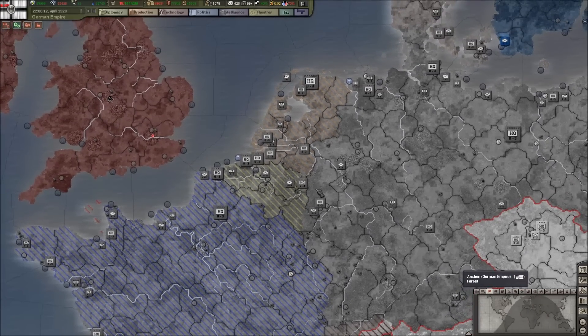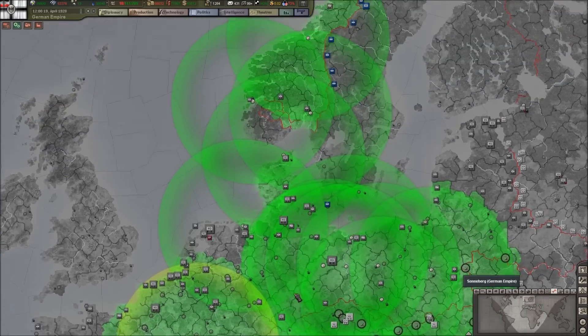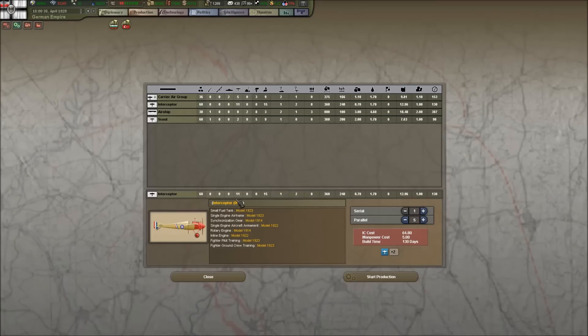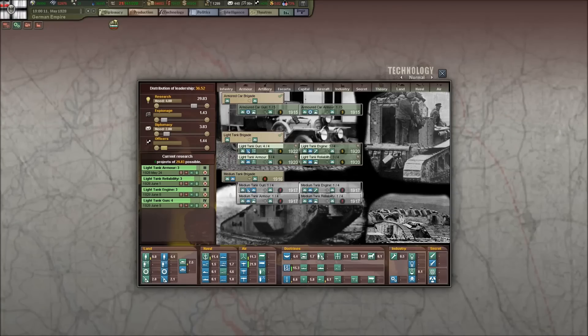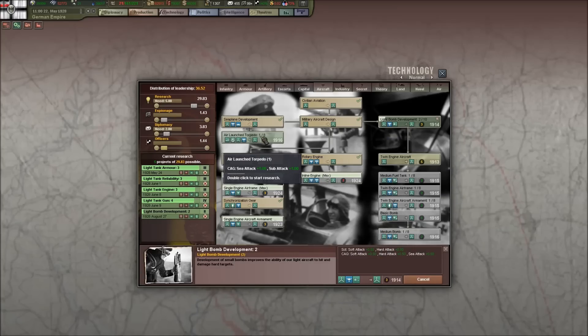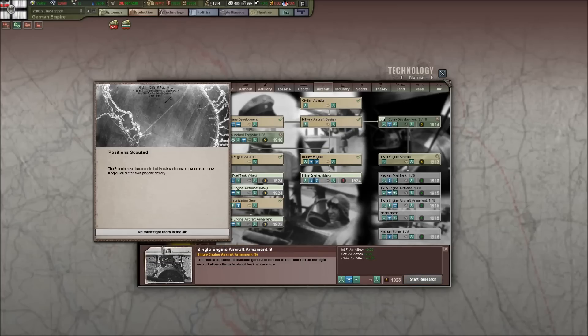I have interceptors all over the country. Going to the air map mode, we've got pretty good coverage except in southern France, and I've also got coverage up in Norway. Looking at the air wing — interceptor, carrier air group, scout — it looks like we've stolen a British unit for our interceptor model, which is pretty cool. Going to aircraft tech, twin-engine aircraft means we can start building bombers. We'll put one slot on air-launch torpedo and the other on twin-engine aircraft.